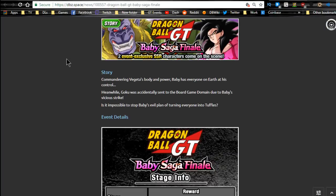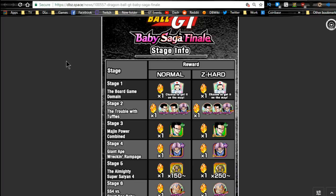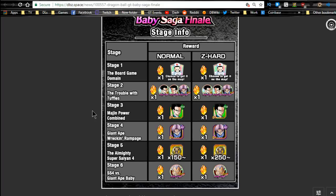Next is the finale for GT. You have the Chi-Chi item on stage 1 - in that event you just kind of go through the board game. Chi-Chi items are awesome because I believe it's opponent's attack and defense minus 74% for one turn, so it's decent for certain events. Stage 2 drops all three - Gohan, Goten, and Trunks (Possessed) metals.